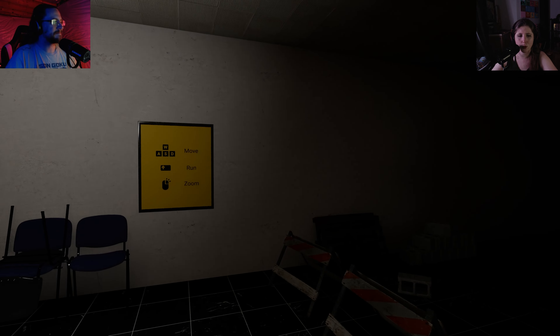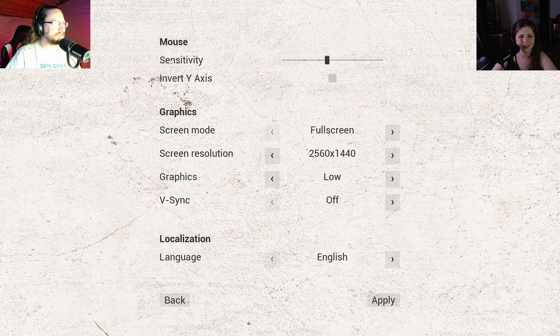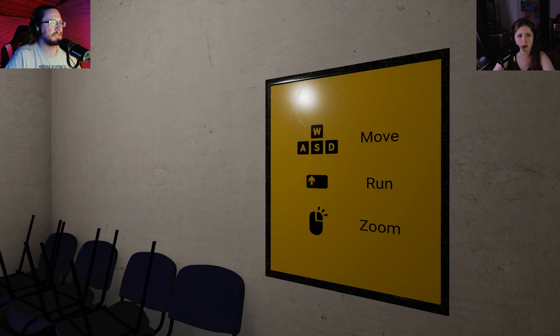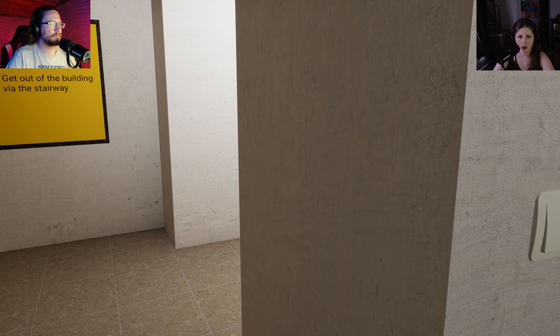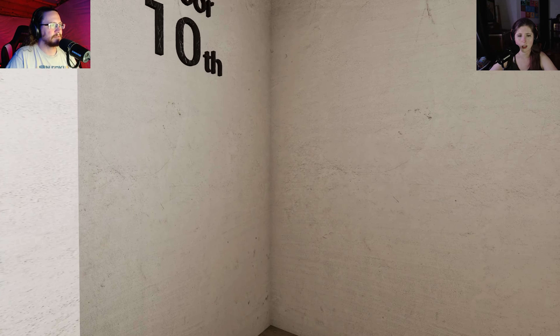I'm guessing there's more than one set of stairs. Yeah, I would say so. And per custom to every time we do this, I'm going to change my mouse sensitivity. So it's an anomaly style game. WASD and run — that's shift. Right click for zoom. Get out of the building via the stairway. Sounds easy enough. That's a hallway, Enzo. That's not a stairway. 10th floor.